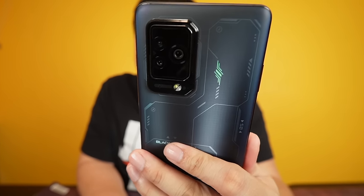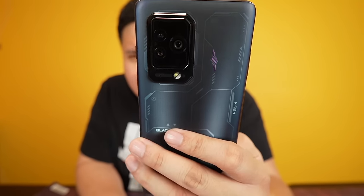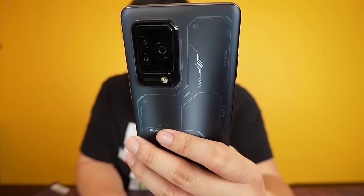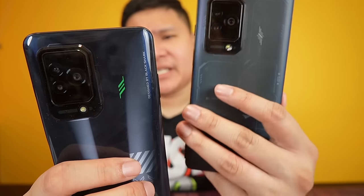The trigger shortcut feature was already on the Black Shark 4. What's new here are the light effects. Check that out — you can customize the RGB lighting in different patterns and animations. And it's not just the Pro version — the non-pro also has RGB. So if you don't have the budget for the Pro, you can still get RGB on the non-pro.